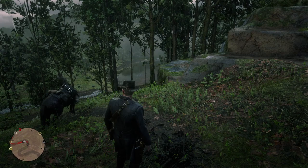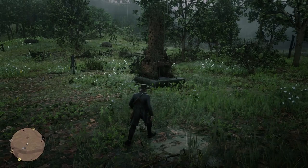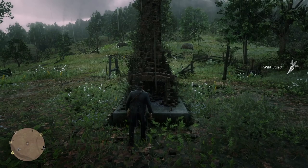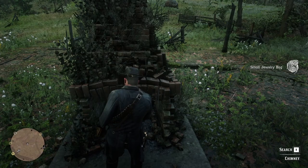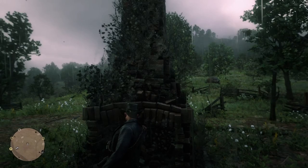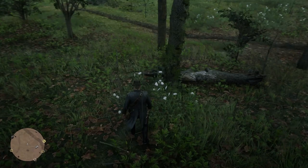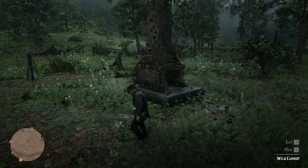This is weird — I've made my way to a map marker that turns out to be just a chimney with nothing else around it. I search the chimney and find jewelry, then a gold nugget. I look around for the rest of the house but there's nothing. There are some wild carrots nearby too. I'm just going to say it's weird to have a chimney and nothing else.